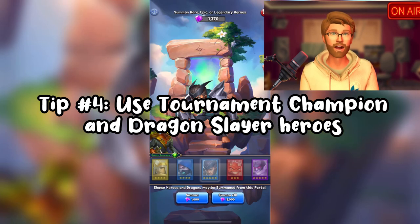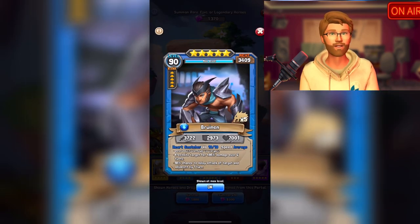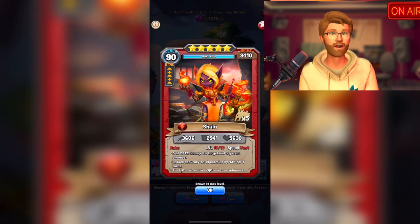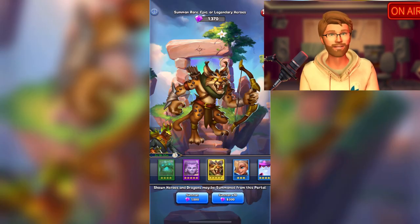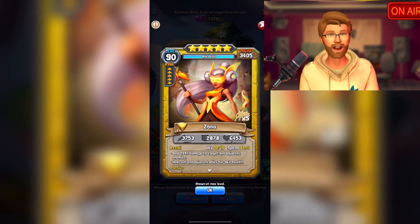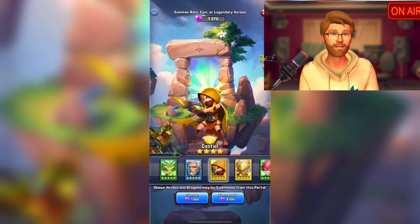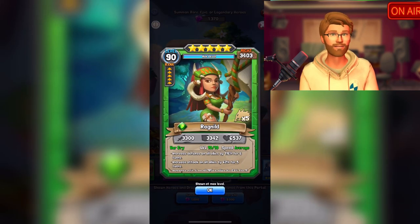Tip number four: use tournament champion and dragon slayer heroes. You may have noticed some characters have a symbol to the bottom right of their picture on their card that looks kind of like a wolf and a multiplication symbol in a number. That designates them as either a tournament champion or a dragon slayer character. The benefit is they're able to have a higher boost to their attacks in certain events and tournaments, but even outside those events they're generally stronger characters. The five-star heroes that are tournament champion or dragon slayers are generally ranging around 3,500 might at max level, whereas regular heroes are generally around 3,000 to 3,100 might. If you want the strongest possible team, using tournament champion and dragon slayer heroes is very essential.